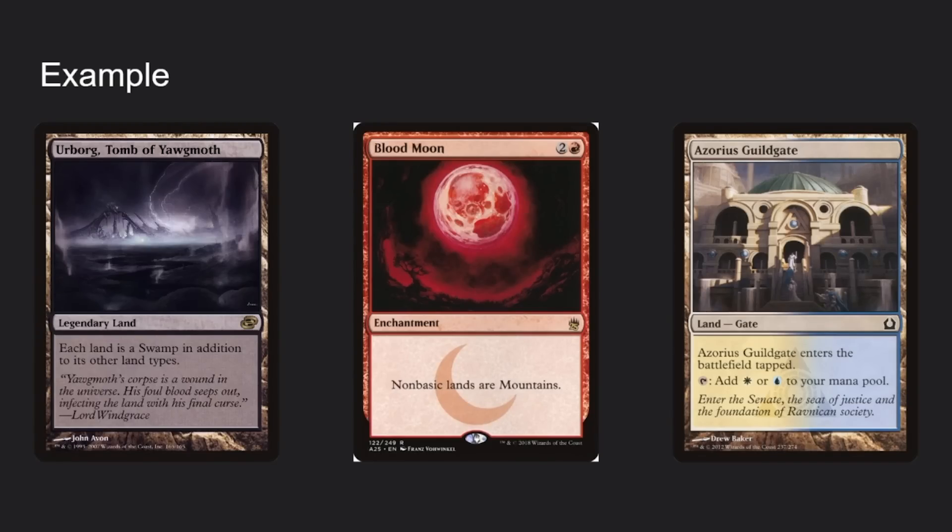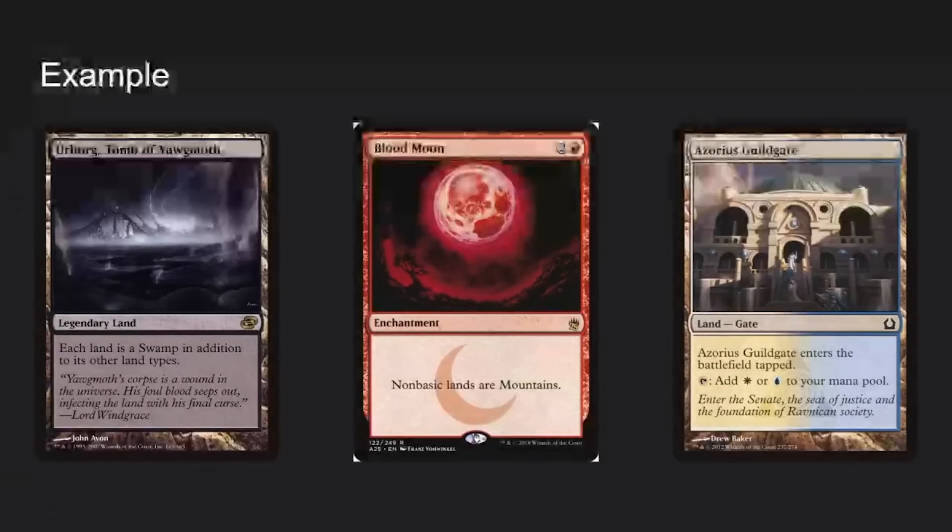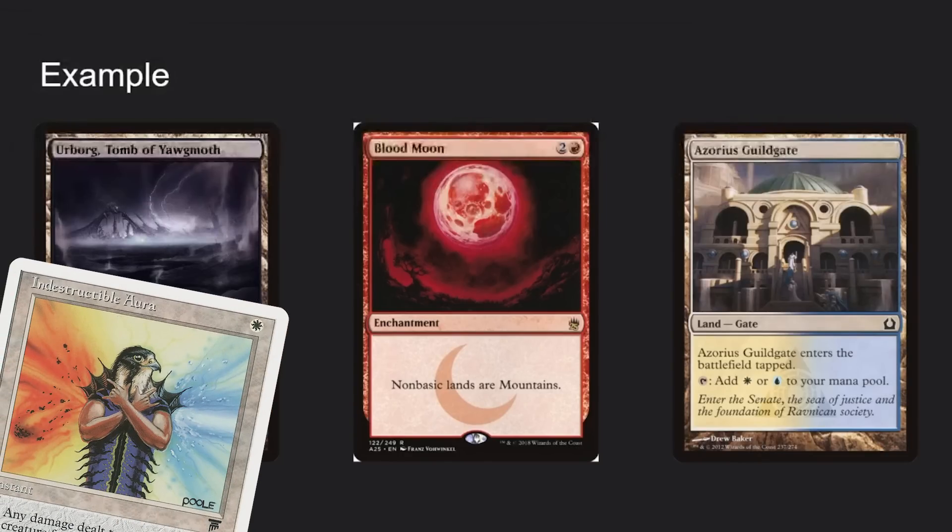What is a dependency? Urborg wants to make things into Swamps, and Blood Moon makes things into Mountains. Blood Moon would turn Urborg into a Mountain, which means Urborg would be unable to turn things into Swamps.